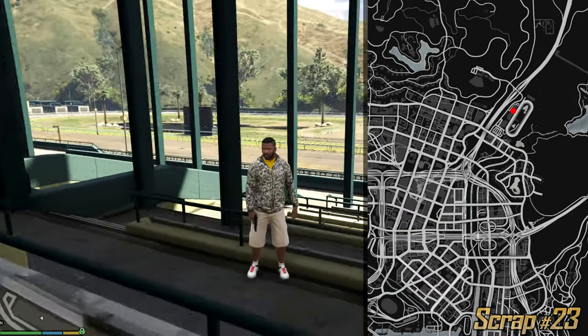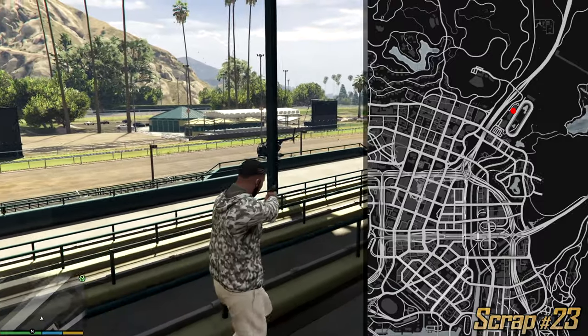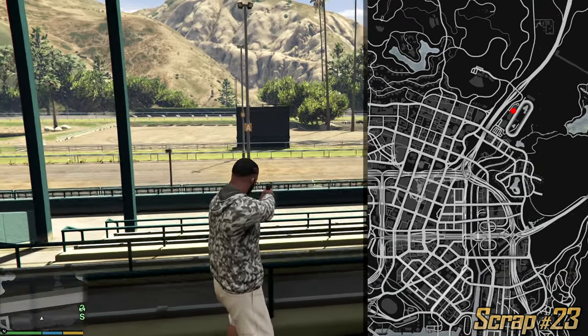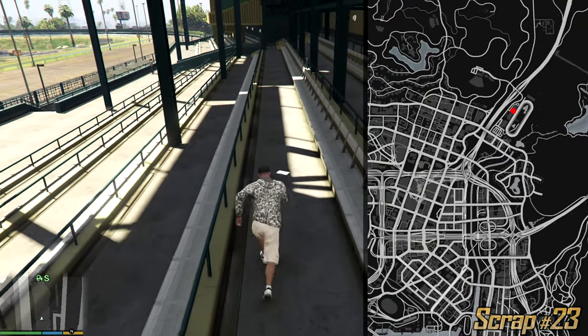And this guys is the last official Los Santos letter scrap. This is the race track as you can see. We have a huge blob over here — climb a few levels and you'll find this letter scrap right over here.